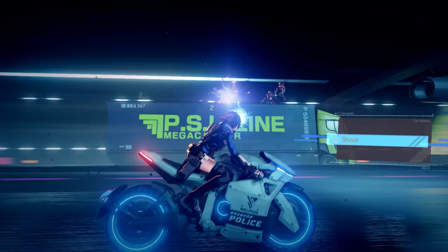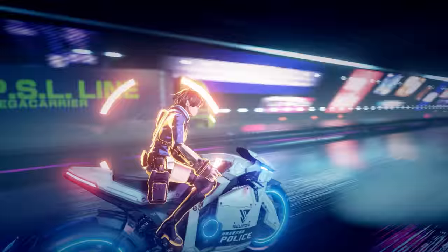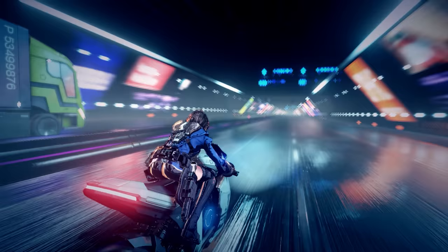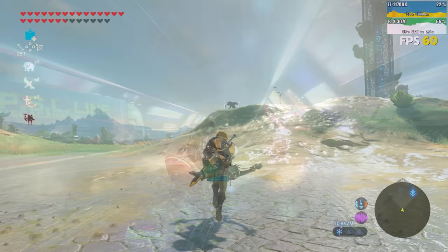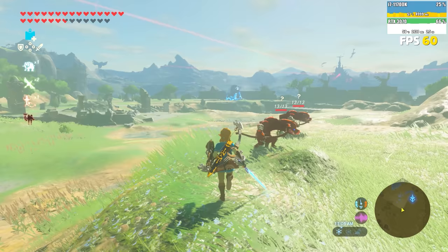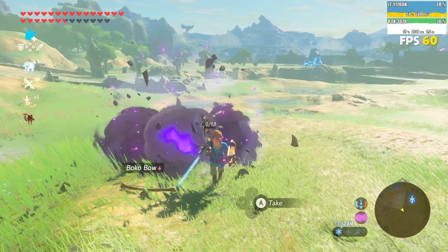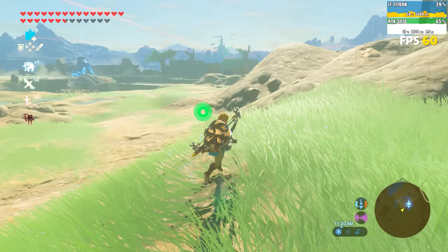Speaking of performance and stability improvements, we saw a very big one in the past three weeks where games like The Legend of Zelda: Breath of the Wild and Super Smash Bros. Ultimate have seen some of the biggest improvements of all. First up, we're going to take a look at Breath of the Wild, which thanks to recent texture and buffer cache updates is capable of running at a locked 60 frames per second, albeit on a high-end CPU like an R5 5600X or Intel 10th Gen 10600K. However, there was previously an issue with this emulator's JIT that caused constant slowdowns on update 1.6.0.